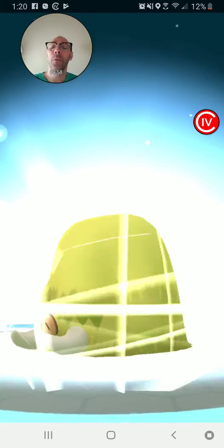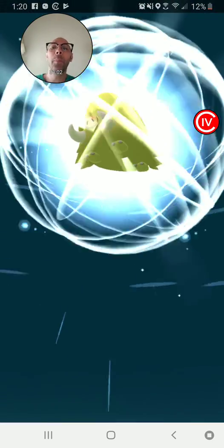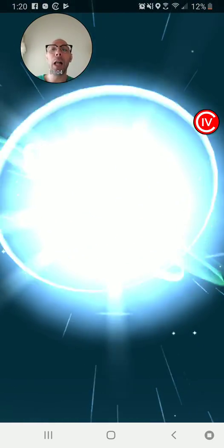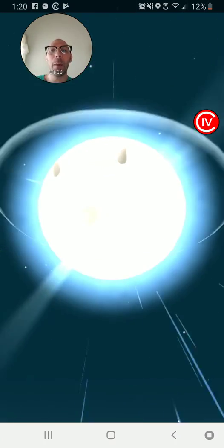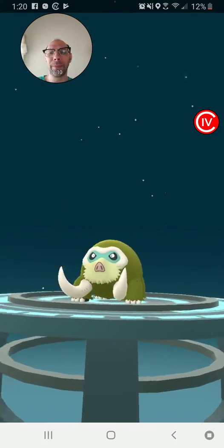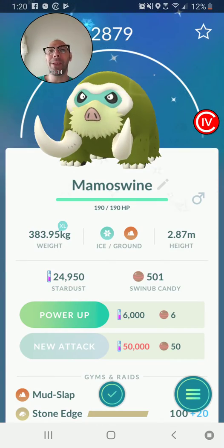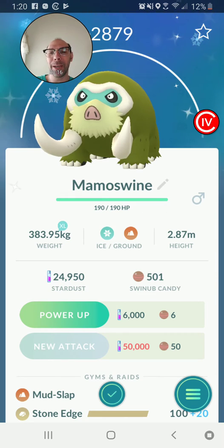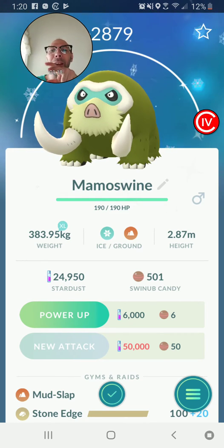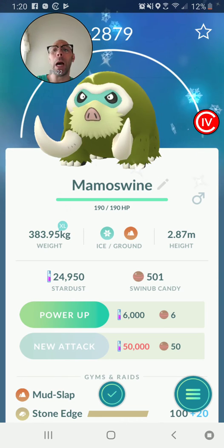So here it is for all of you to see in its entire glory — the wonders of the Pilowswine when it is evolved into a shiny Mamoswine. And that's what it looks like. A sloth — it looks like a sloth or maybe even a honey badger, but with tusks. So it's not really a sloth or a honey badger with tusks. It's just a Mamoswine.